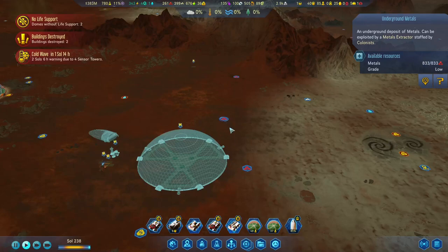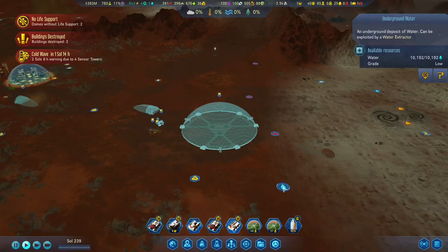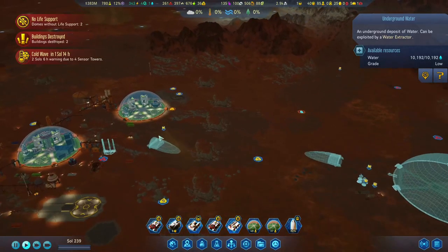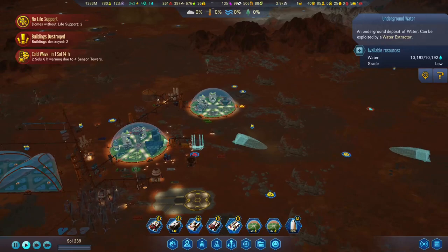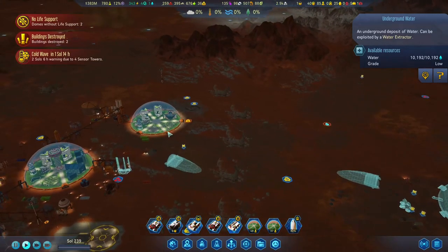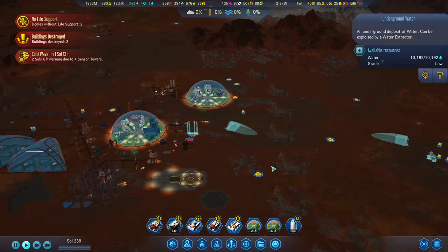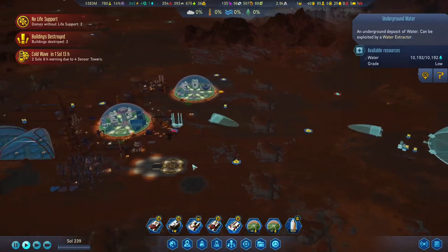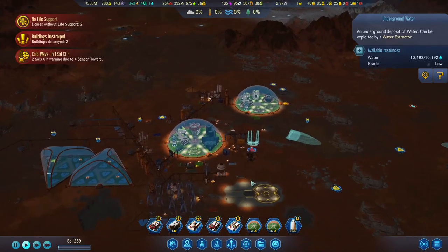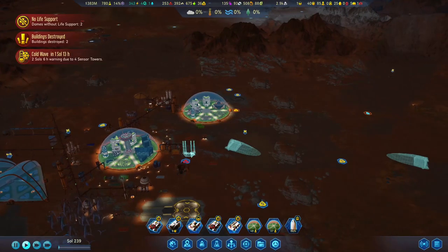We need these two deposits the most. We are at a good distance of this water source — even if it is just below, it will be enough for this dome. I wanted the tunnel because we don't have to use long cables and pipes to bring everything here — we can just connect here and connect here. Maybe I don't even put any power producer around here, I just put down another power plant here.